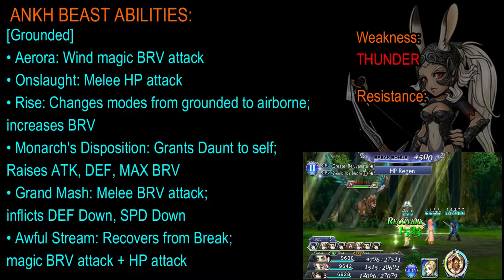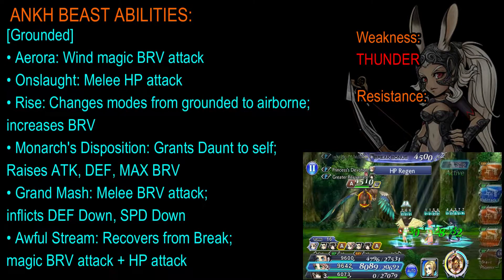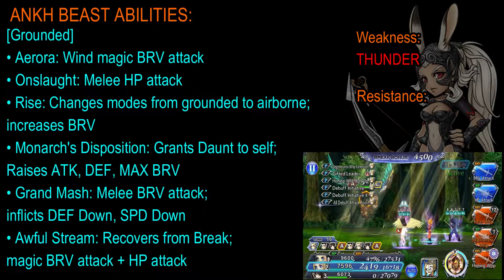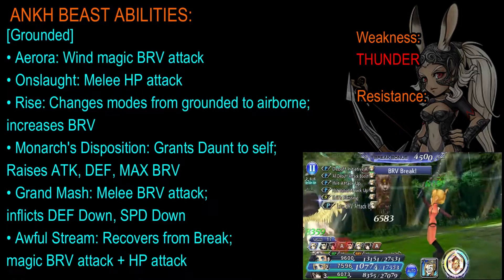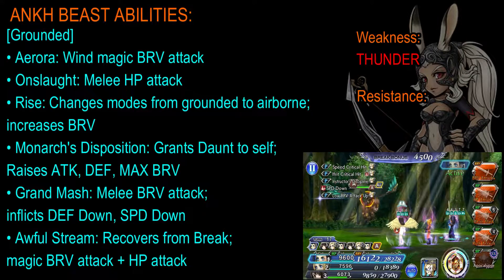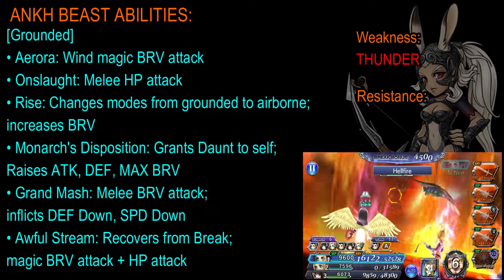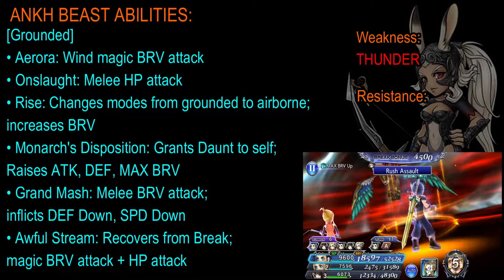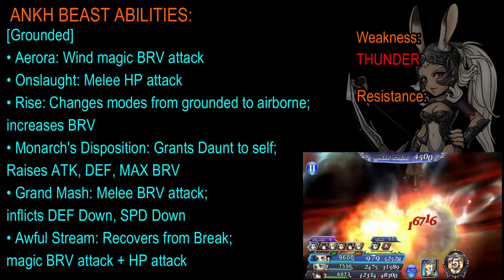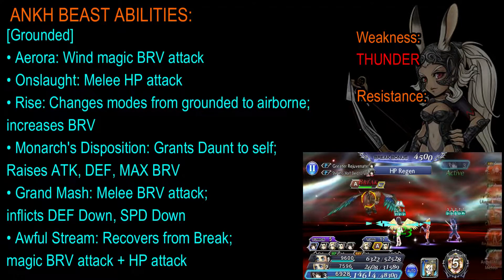Now let's look at the grounded version of the Ankh Beast. It again has Aurora, a wind magic brave attack, and Onslaught, a melee HP attack. Rise changes its mode from grounded to airborne and increases its brave. Next it has the monarch disposition, which grants Dawn to itself, raising its attack, defense, and max brave. Grand Mash is a melee brave attack that inflicts defense down and speed down. And finally, Awful Stream recovers itself from break status and does a magic brave attack plus HP attack.